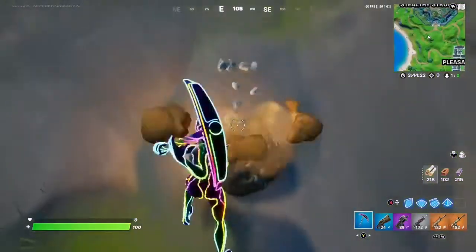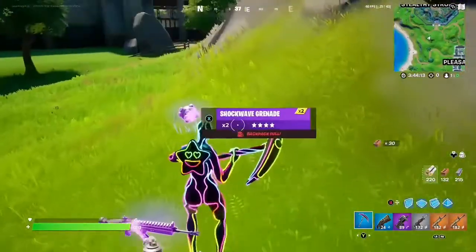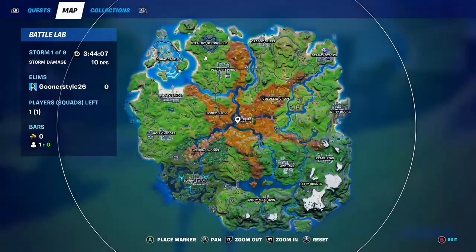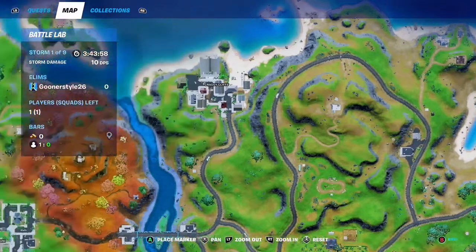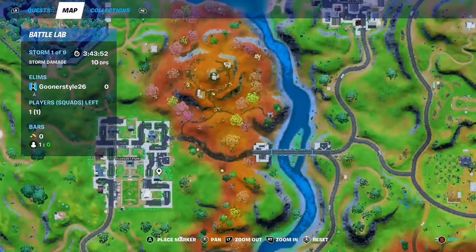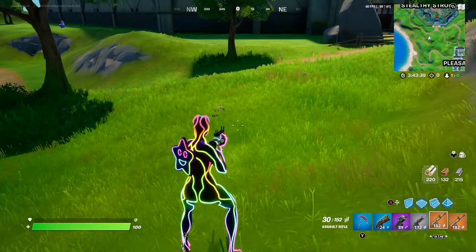There you go — that's five bunker chests just around the north. There are also a couple at Steamy Stacks that I covered in my last guide, so there'll be seven up top. There might be one extra somewhere but I'm not sure exactly where it is. So there's the one in the house, the one in Craggy Cliffs, the one in Pleasant Park, and the two at Stealthy Stronghold around that little circle area. Anyway, all the best, thank you for watching, feel free to like and subscribe, and until next time have fun in Season Six.